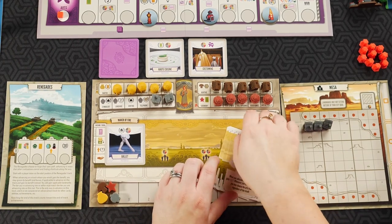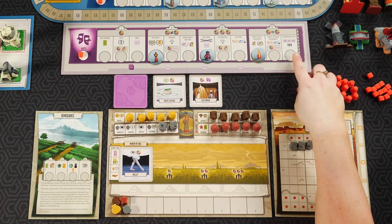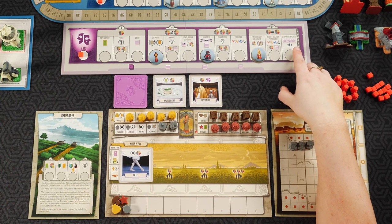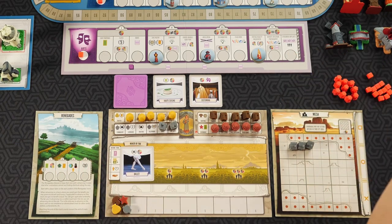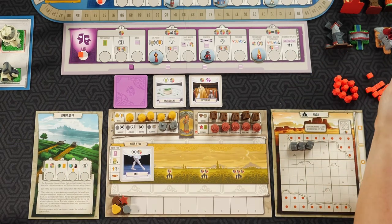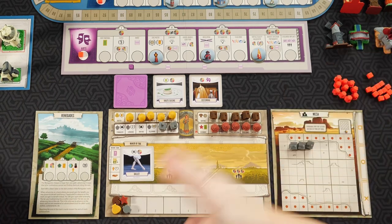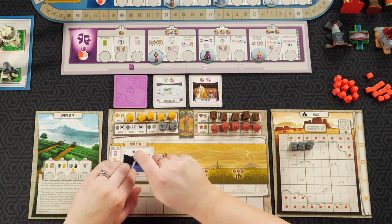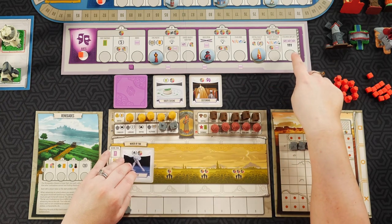Then there's one last special spot on the arts board. This is basically an extra action that lets you gain resources or victory points based on your art cards. It allows you to gain the bonus off of three different cards — yours or your neighbor's on either side. Whichever bonus you want from among those cards, you can gain that benefit when you reach this location on the board.